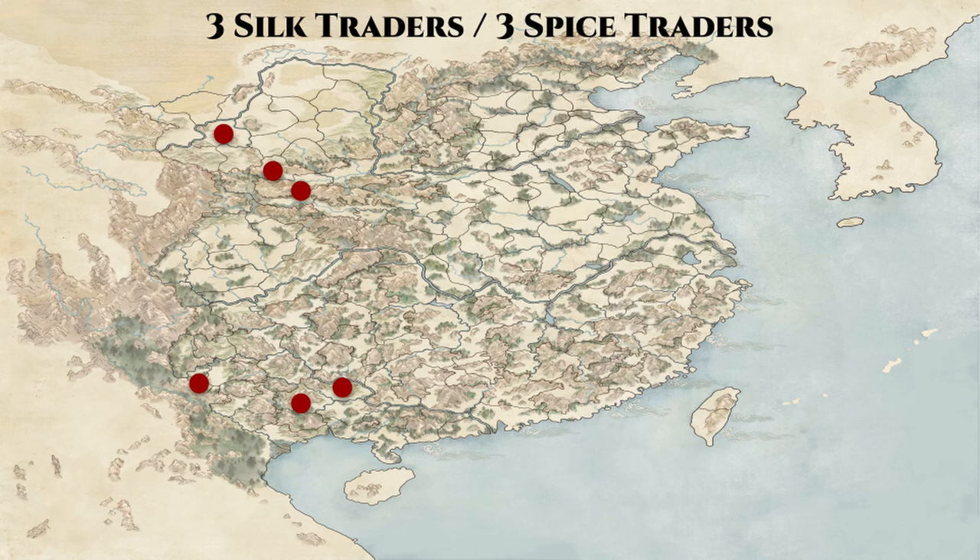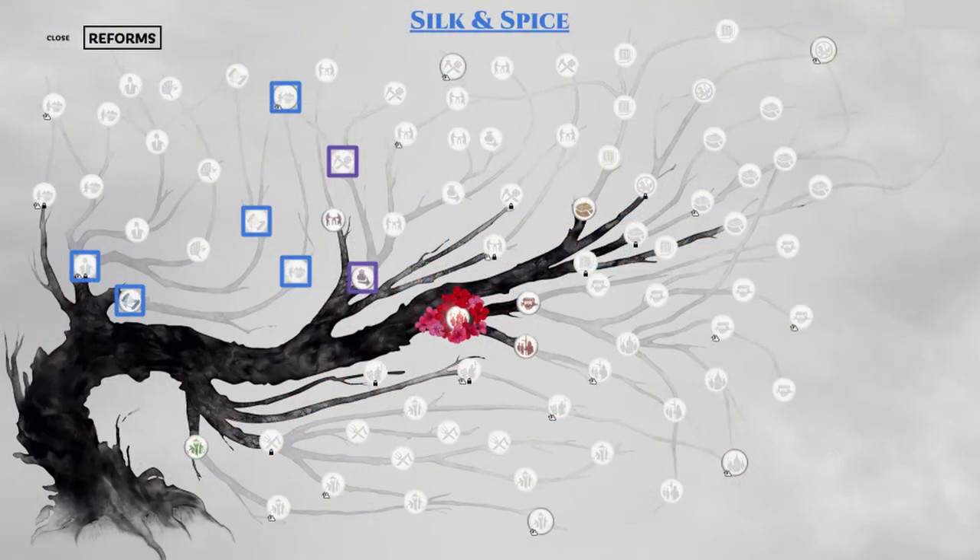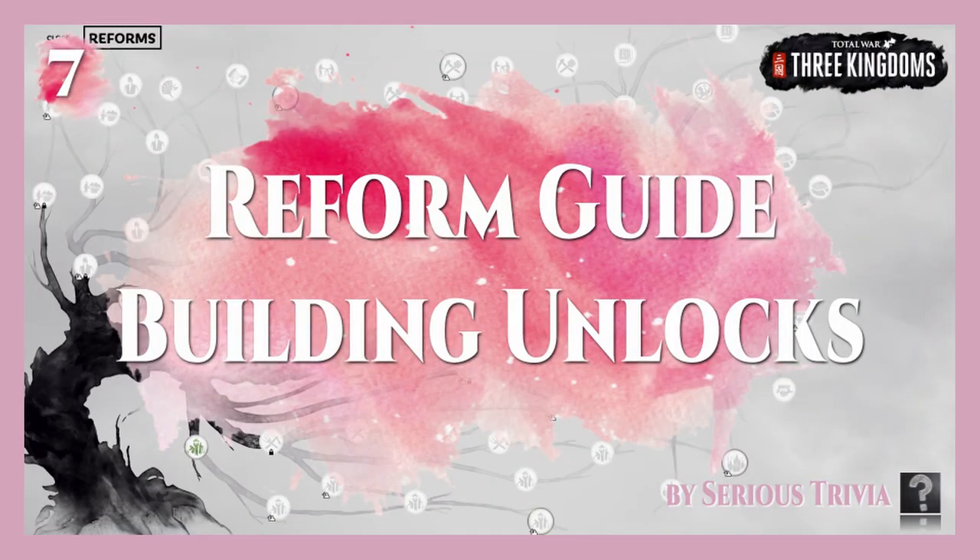If you find yourself in control of these, then definitely pursue this branch composed of 7 different reforms shown here, and maximize your silk and spice income, as these are extremely lucrative and will help set you up to win games with a roaring strong economy. With that, this concludes part 7 of the series covering building reform. It is a little different and shorter than our individual color reform guides, but I hope you can still take something learned here to add to your game, and look forward to having you back as we move onto unit unlocks tomorrow.